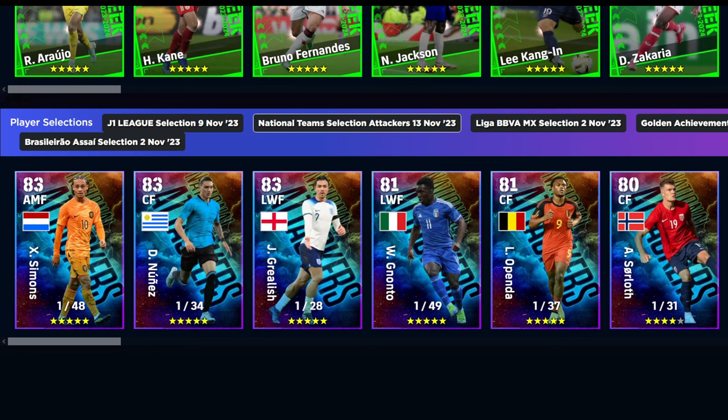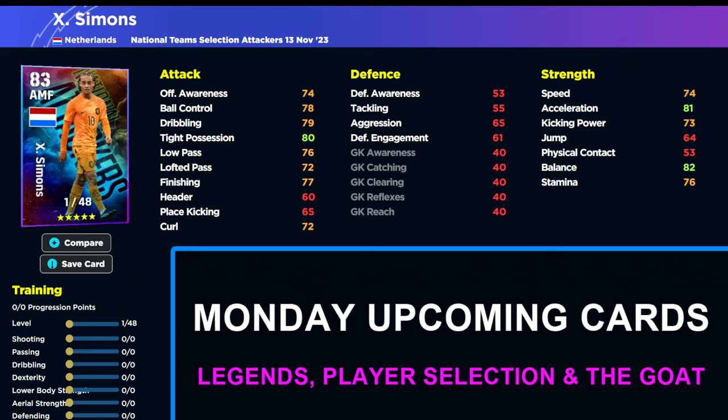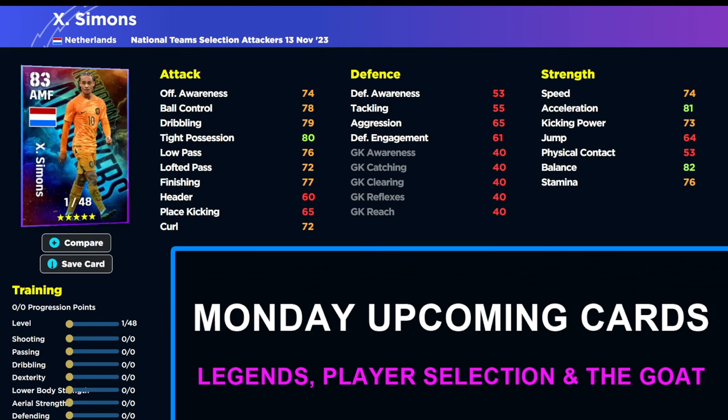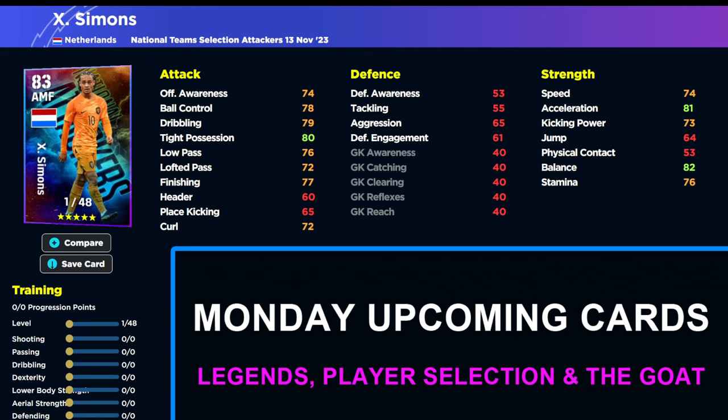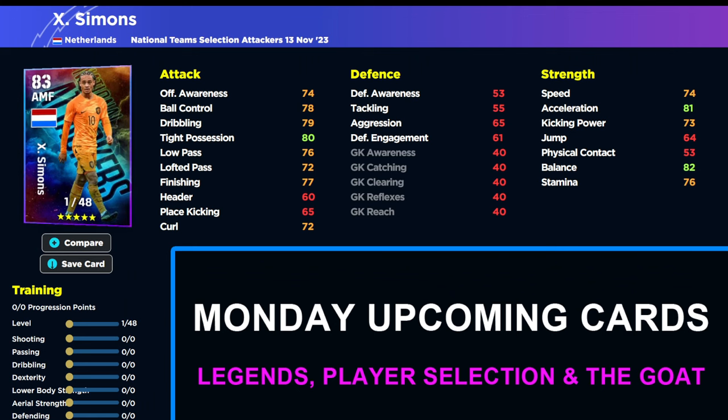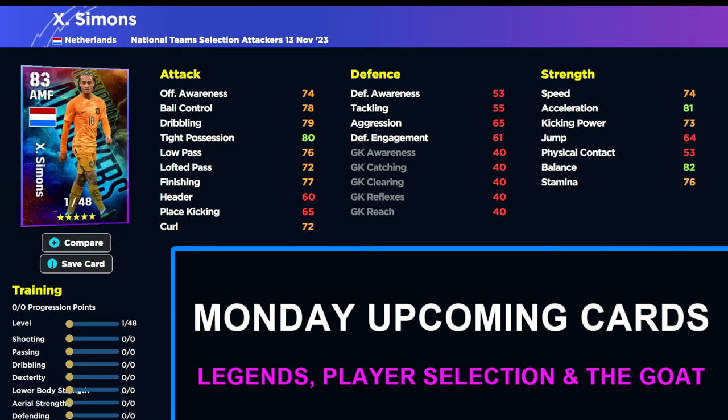We do have this new national team selection attackers coming, so it's going to be Simmons, Nunez, Grealish and company. We'll go into all the players here, their individual cards, and then we'll show you the legends coming as well. Simmons is a very interesting one — he's going to be down as an attacking midfielder, and it's going to be interesting whether or not you use him because a lot of cards are very similar to this now.